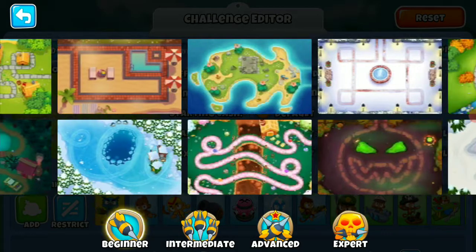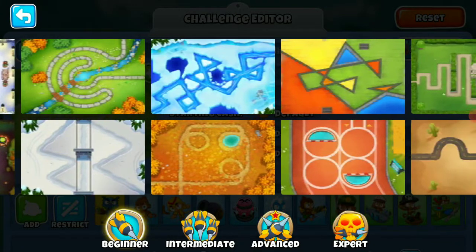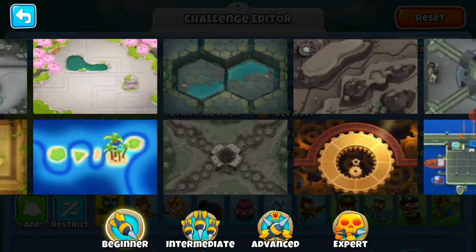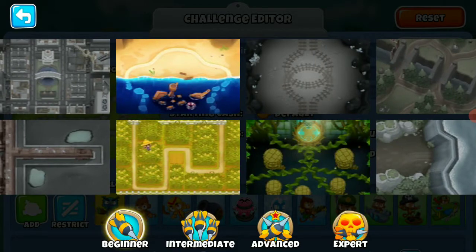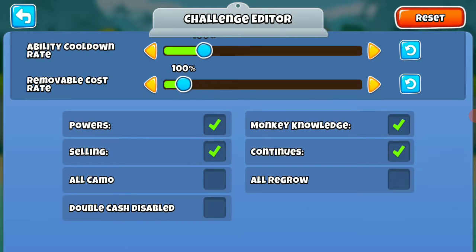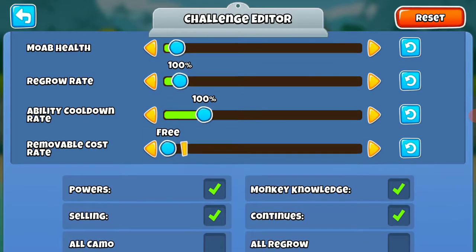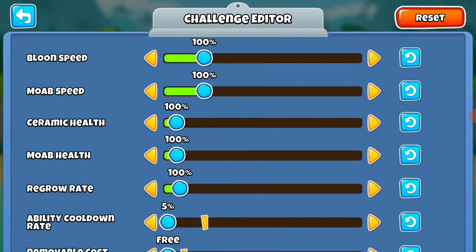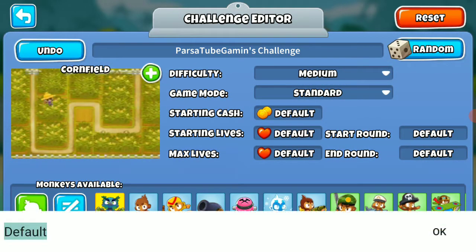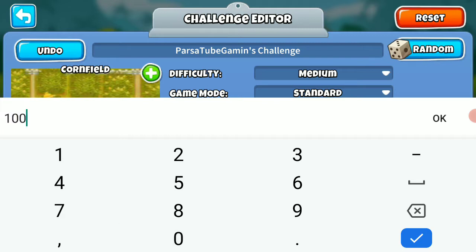Okay, so I'm going to change the map. I think I'll change the map into Cornfield. Removal rate cost 3, ability cooldown 5. I'm going to make it 10,000 and I'm going to give them 999.